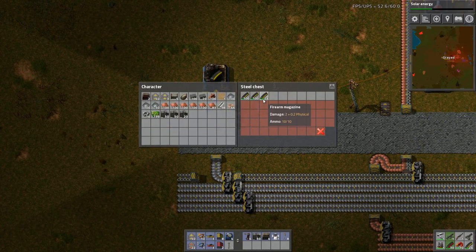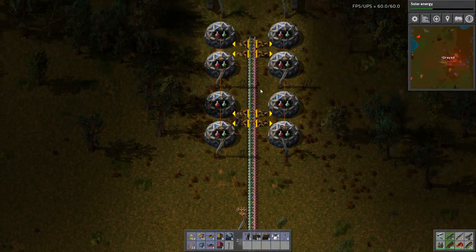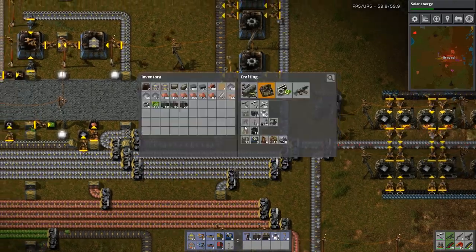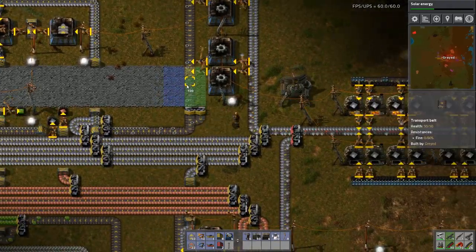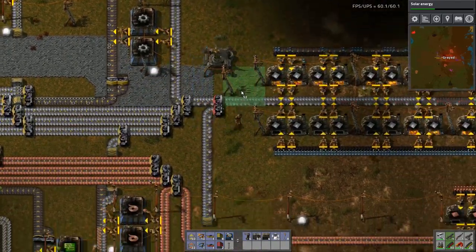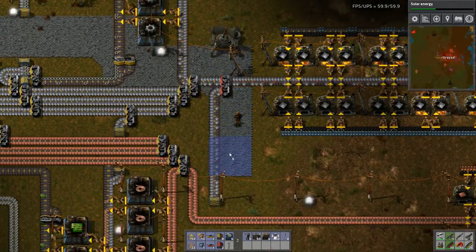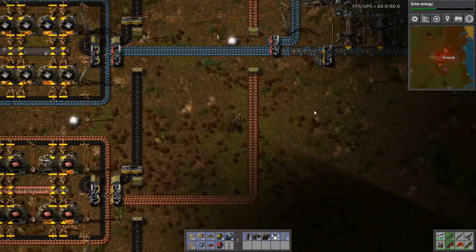We're up to a bunch of bullets. We've got our guns up here. There we go. I've got more brick. What I should do is basically make a pathway through here. Because I run through here often enough, I should have a pathway. There we go.